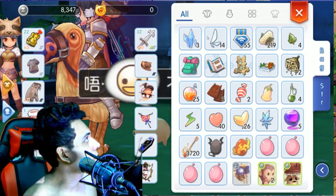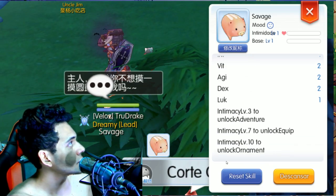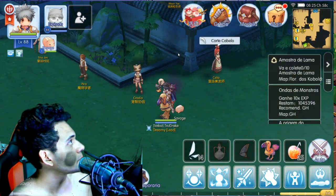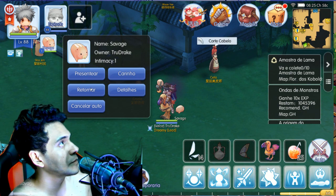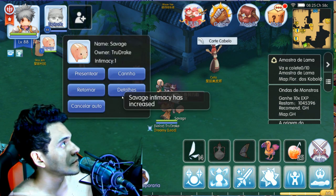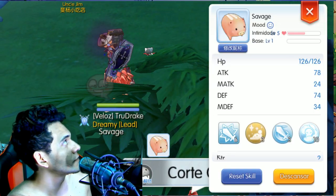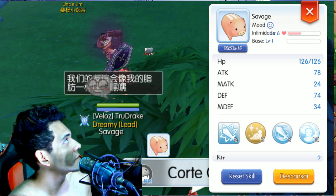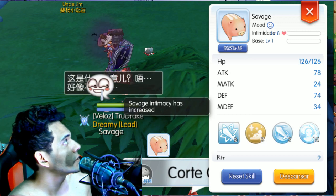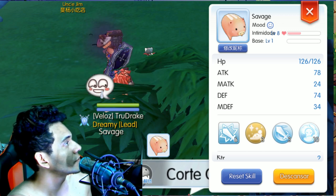Now I have the Savage Baby. I need to check — I think it needs to be level three to unlock the adventure. So we must get to level three. We're feeding it with the sweet milk we got. Let's go, it's faster. Intimacy is at five, six, seven — one more — eight. Intimacy is important for the adventure.